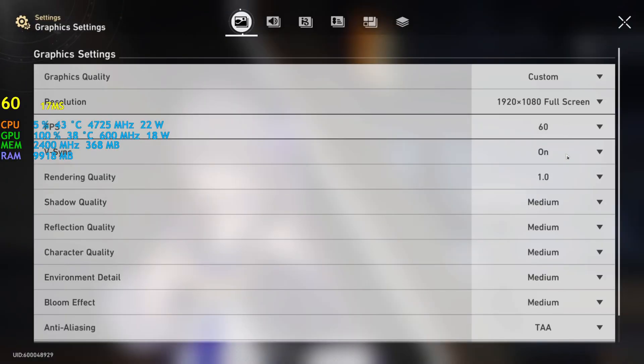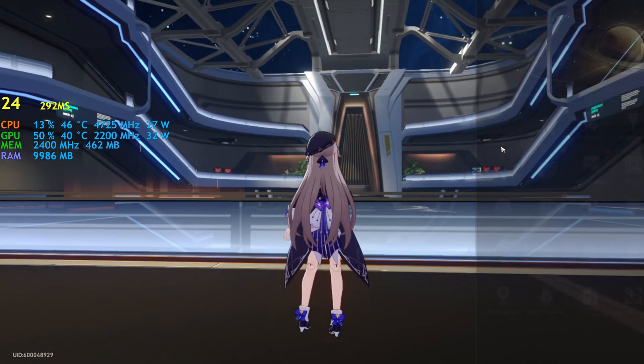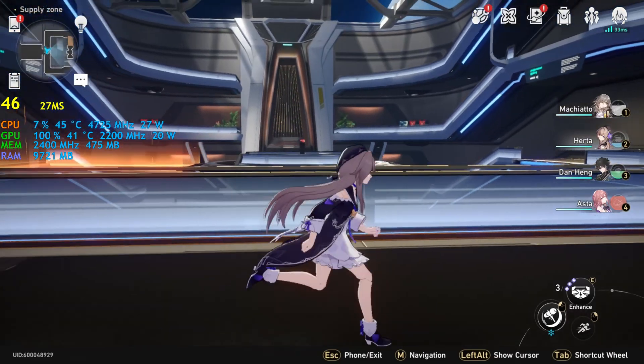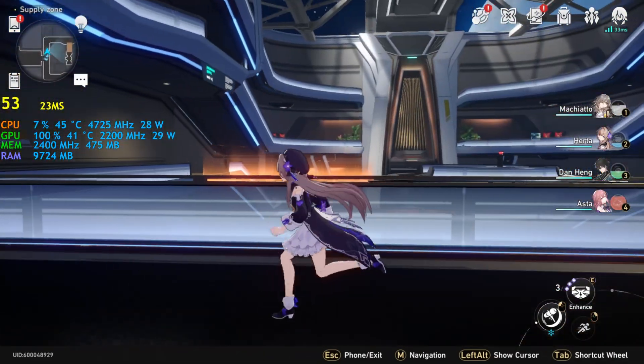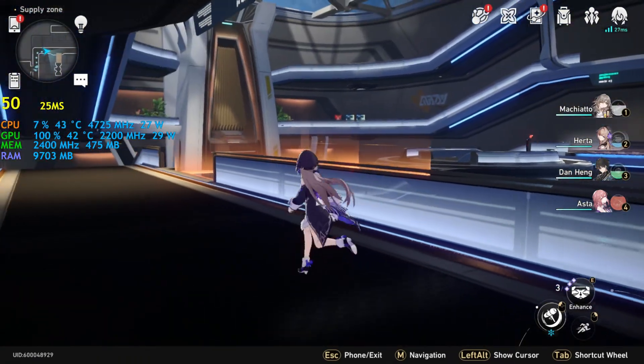We're going to change the settings to very low, which sets the render quality to 0.8. Look at that — 20 to 30 more frames. Genius. Fairly usable, to say the least.